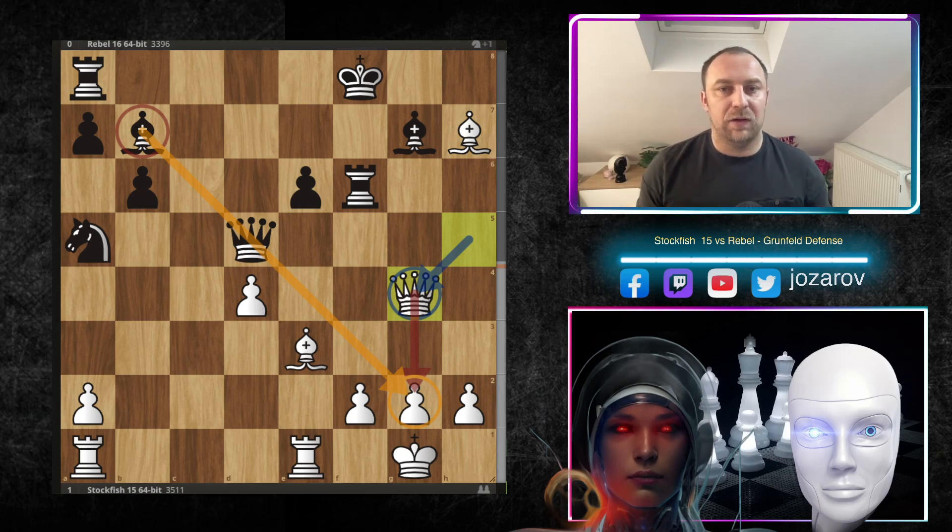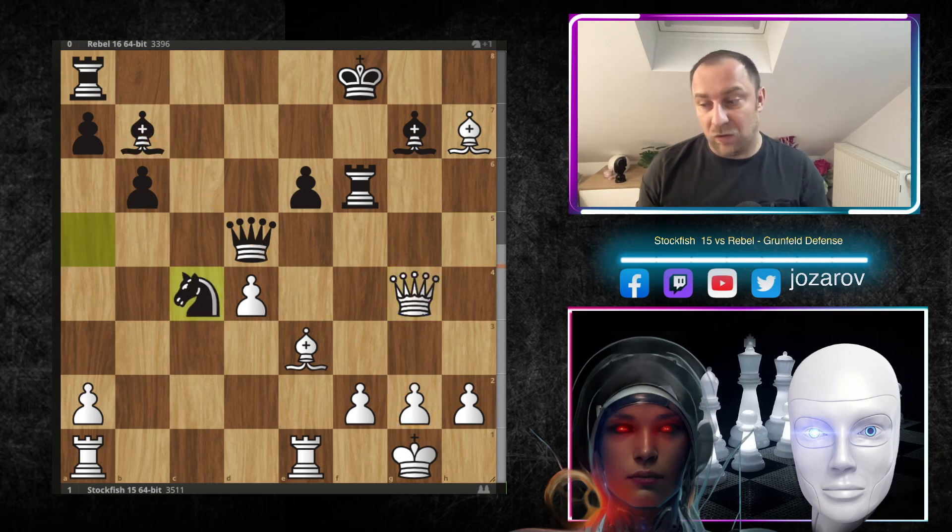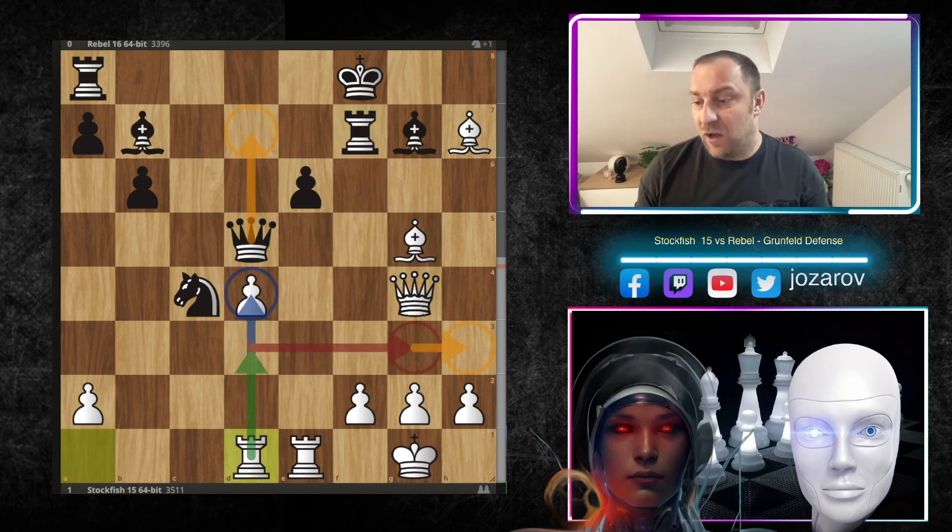Black's defensive idea could be to trade off Queens, hoping to simplify and reach the endgame stage, but Stockfish is not allowing this with beautiful active play. Nc4 — finally the Knight is coming into the game. Bg5, hitting the Rook. Rf7, then Rad1. You can sense what's going to happen — a beautiful Rook lift by Stockfish. Rd3, Rg3, or Rh3 are realistic opportunities to continue the pressure.